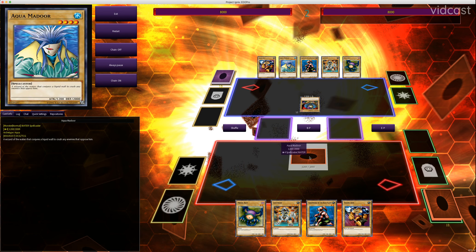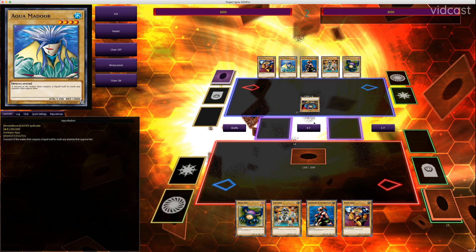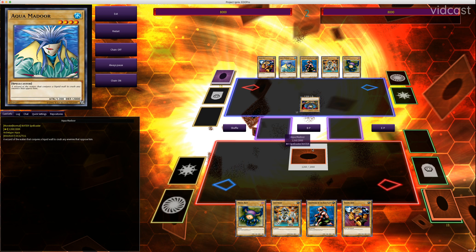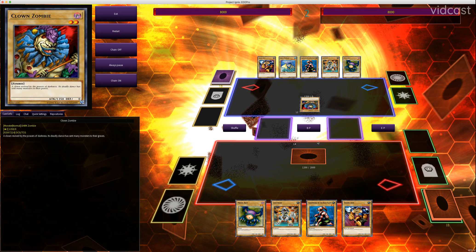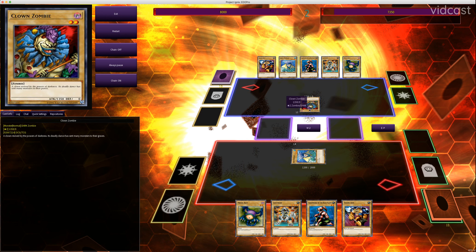But because I have Aquamador and can see his stats, I know what's going to happen. My monster's defense is higher. Therefore, while it's in defense position and his monster is in attack position, he will take damage equal to the difference between his attack and my monster's defense — which in this case is 650, from 1350 to 2000. So watch: he attacks, loses 650 life points, but his Clown Zombie stays on the field.